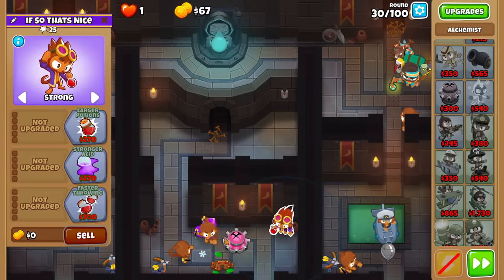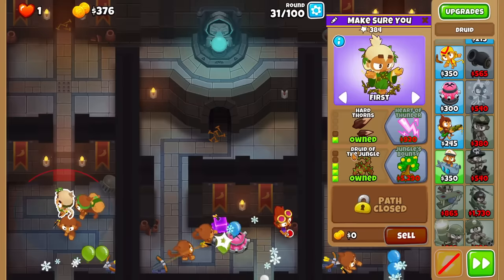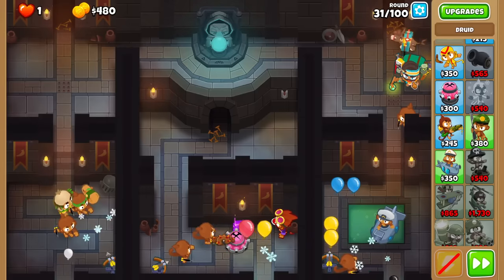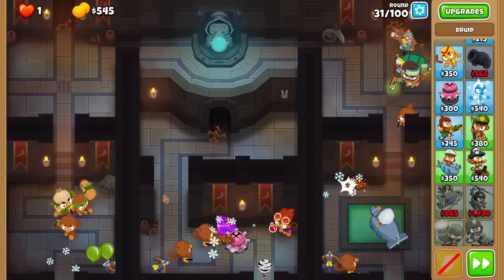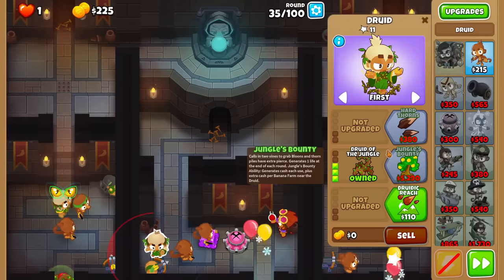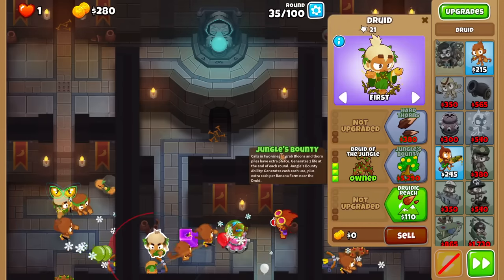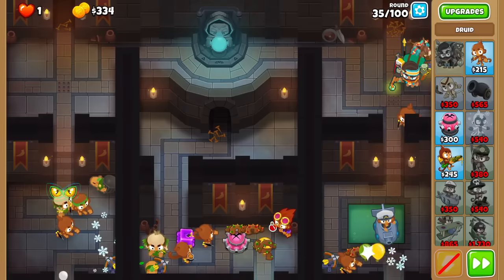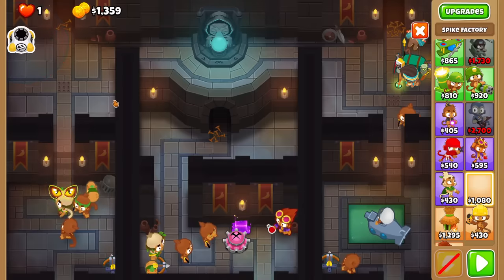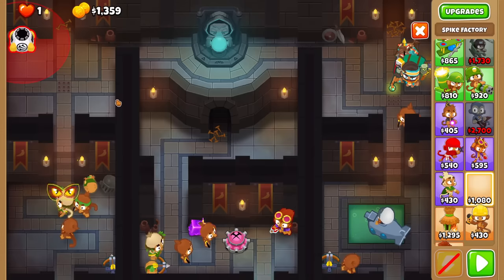This Druid is still RNG, so we have to spike and trap if necessary. But if we don't get unlucky, it should be able to handle. We can count on this thing for round 33. We can now afford two Jungle Druids by round 35, so even less chance we die to random RNG. Next on my list is a Spike Factory. I'm going to try to put it as high as possible so the spikes don't land on the bottom, though there's a small chance they do.